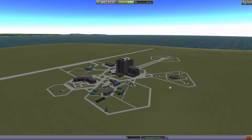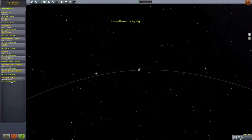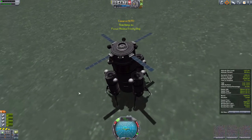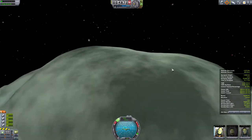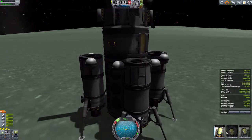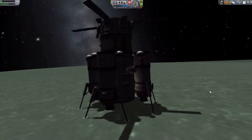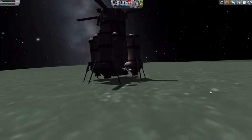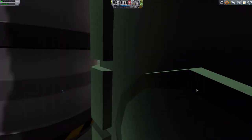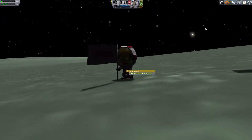I planted a flag on Minimus — actually, wait, I don't think I actually did. So let's do that real quick. That's easy because I've already got someone on Minimus. Let's go to the Minimus Trinity ship. I'm going to put our first female scientist on the surface. Of course they always come out upside down. You've got to love that Minimus gravity where it's so light that it's not a problem. We're going to plant a flag.